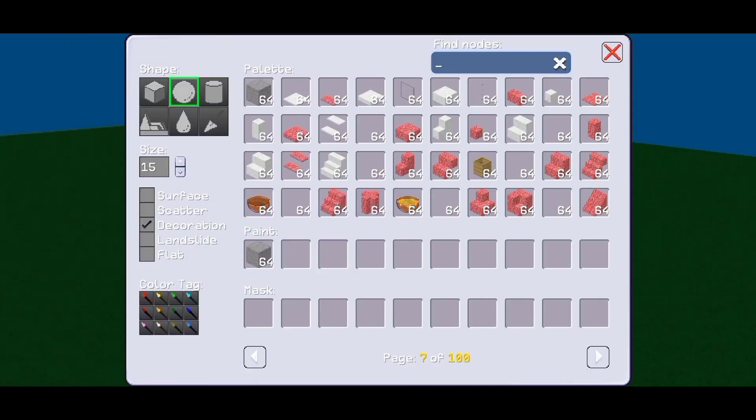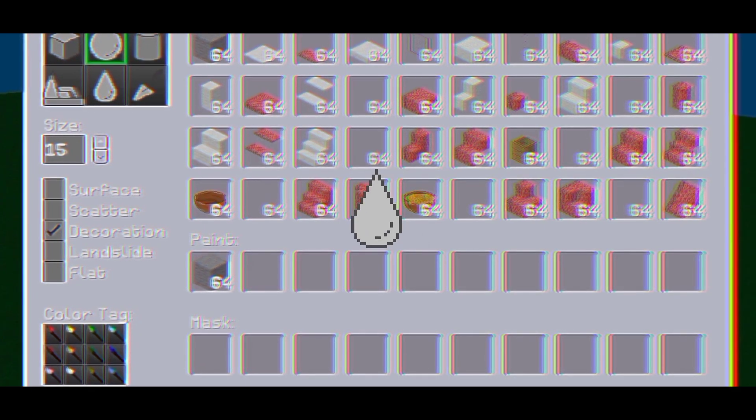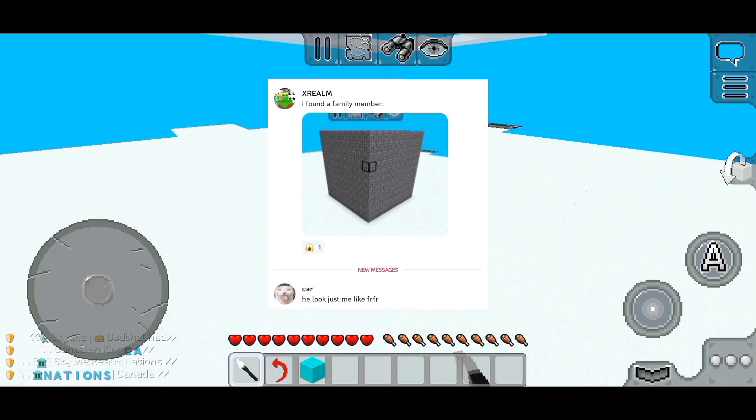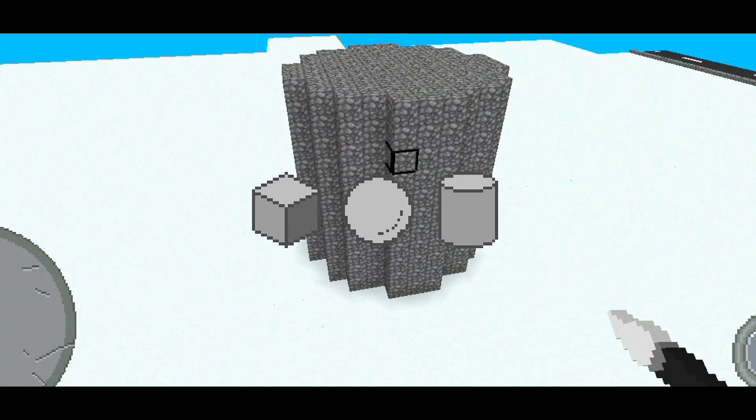We have shapes of Square, Sphere, Cylinder, Plateau, Smooth, and Trowel. Sphere makes balls, Square makes cubes, Cylinder makes a hibidi-bibidi-wada-wada. All too simple.